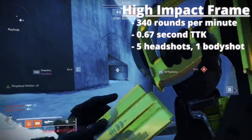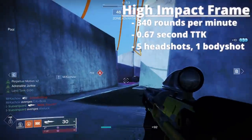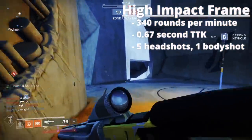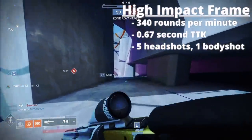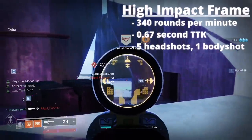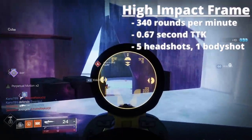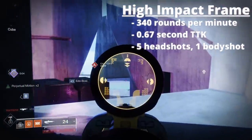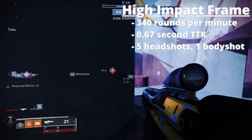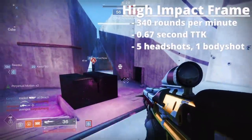High impacts require 6 bullets to connect — 5 to the head and 1 to the body, that's 2 bursts — to kill in 0.67 seconds. This is the fastest possible TTK of any pulse rifle base, and it can be achieved with no damage buffs. This makes high impacts, in my opinion, statistically the best pulse rifles in the game. The Messenger can roll things like Kill Clip and Desperado, which drops the TTK even further, making it quite frankly the most powerful pulse rifle in the game.